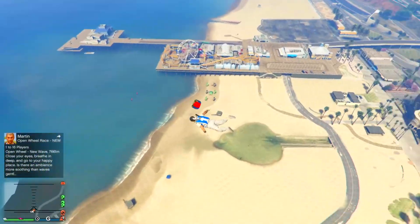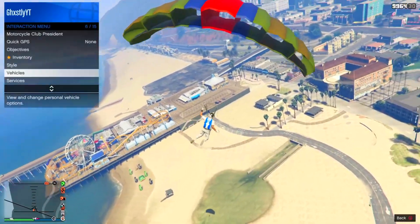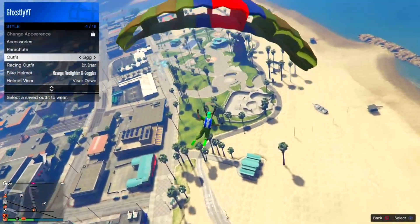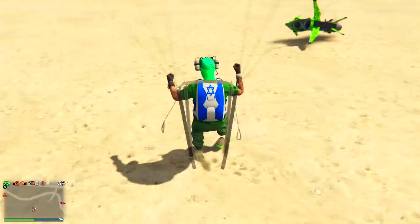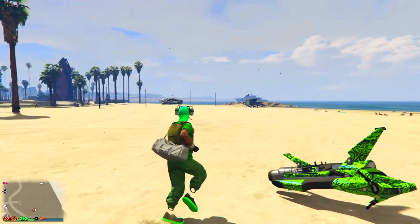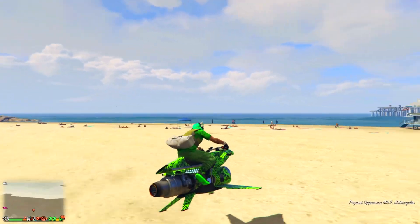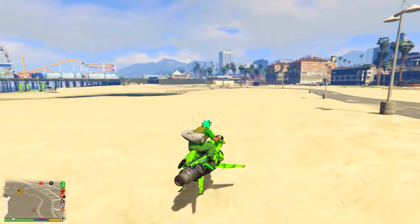Get up to roughly the right height and jump out. As soon as you jump off, pull out your parachute, open your interaction menu, head over to style, and select the outfit you want the duffel bag on. As you can see, the character now has the duffel bag on that outfit.